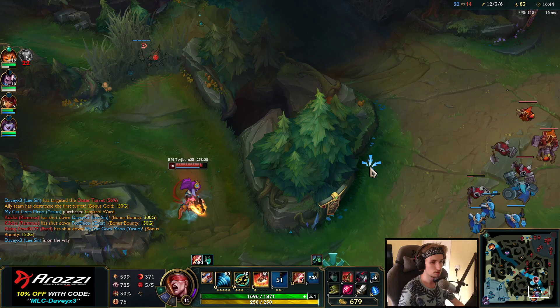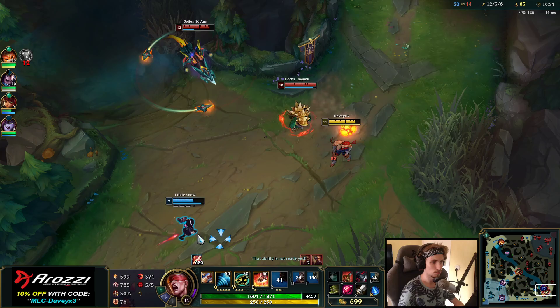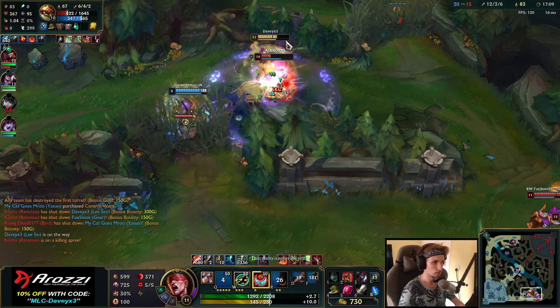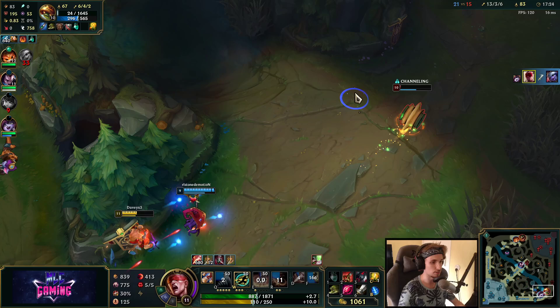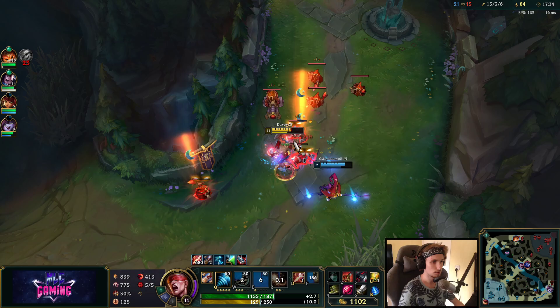Just by being super patient, we actually got him there. I think we can kill this Tristana too, but I don't have a ward, so it's going to be tough if I miss my Q. He actually blocked my Q — I could have killed the other guy too. I think we can still kill him. We just keep pushing this out.